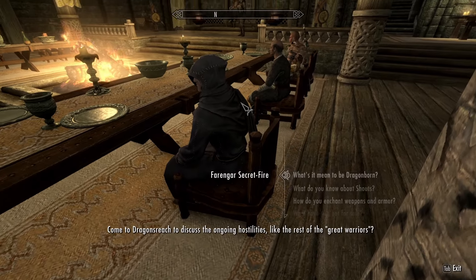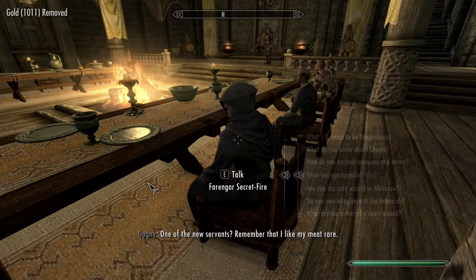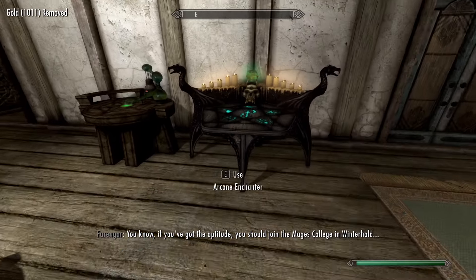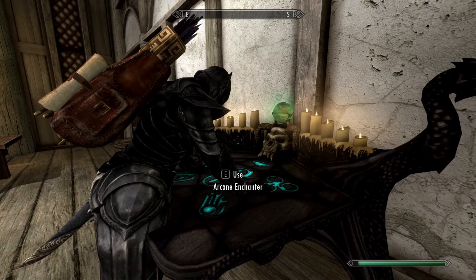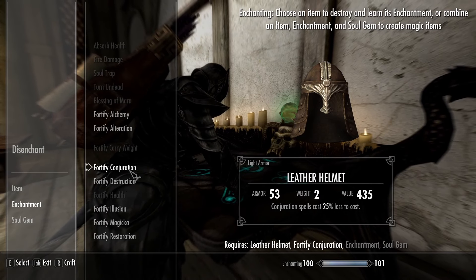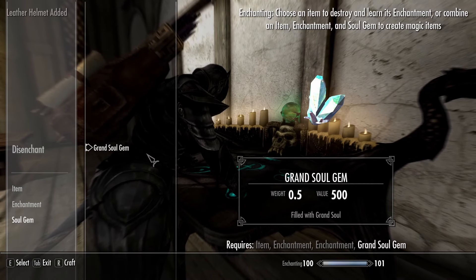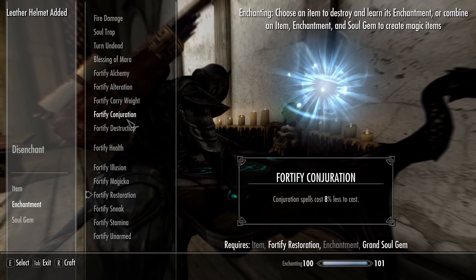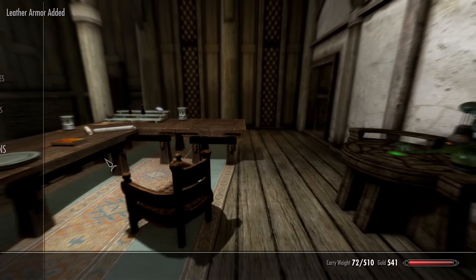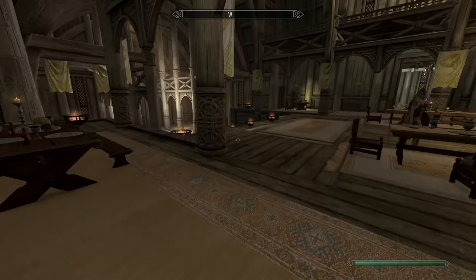Alright, I should have enough. Farengar, give me two of your finest Grand Soul Gems. He never has the exact amount I need. Now let's enchant the leather helmet and the leather armor — Conjuration and Restoration. Grand Soul Gem, Restoration, Conjuration, and the leather armor. There we go. Now let's equip that. I'm probably going to look pretty goofy with my mix-match outfit.